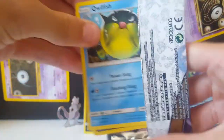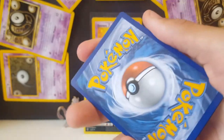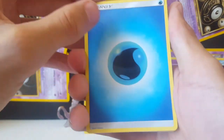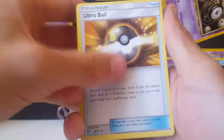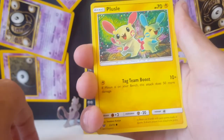Last pack, hopefully we can get some last-pack magic — this is the Mewtwo box, so maybe we can pull the Mewtwo GX secret rare. Code card for you guys, make sure you claim it. Water type energy, Venusaur, Ultra Ball, Liepard, Qwilfish, Zorua, Plusle.